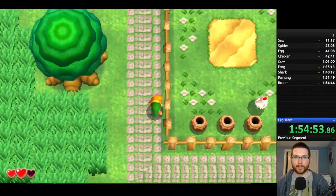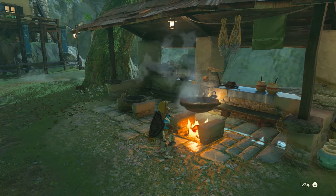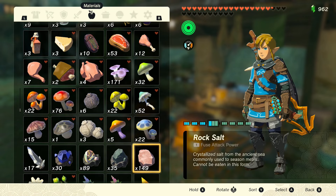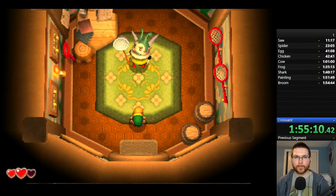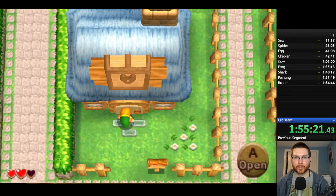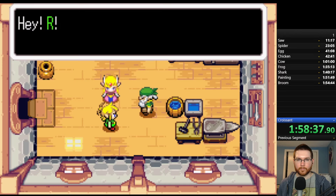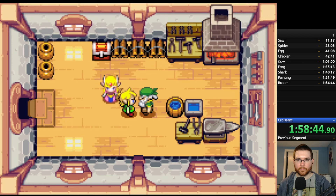Now it all came down to the croissant. My mind went to Tears of the Kingdom — you can make bread, pizza, and apple pie there, so maybe a croissant was possible — but I decided against it as a last resort given what a major time sink it is. It felt more advantageous to try 2D games, since it's much faster to reach a castle town or Kakariko Village to quickly find out if there's a bakery. I decided to start with Minish Cap.